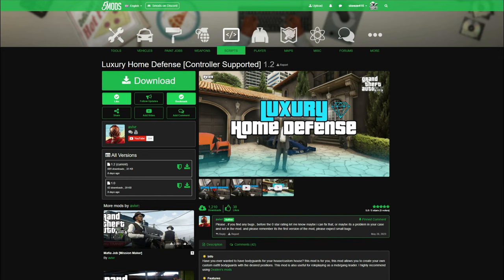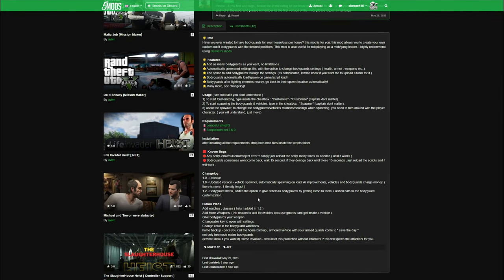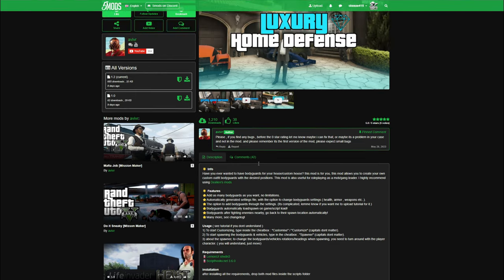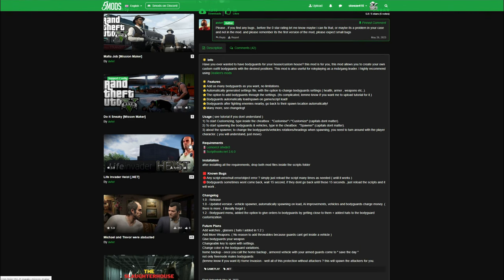When you get to the download page, you want to always read the full description — there's a lot of important information here as well as the requirements. After you're done reading the description, come up to where it says 'Current' and select the green arrow to download.